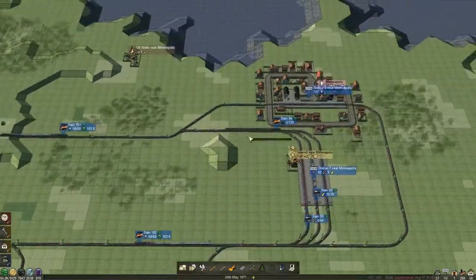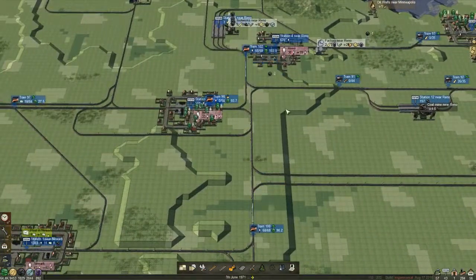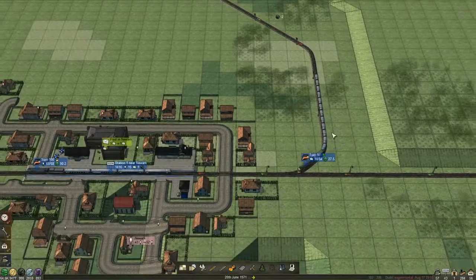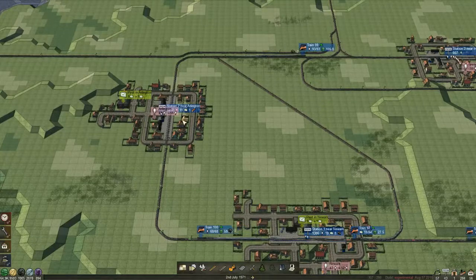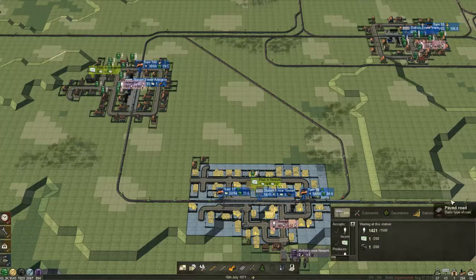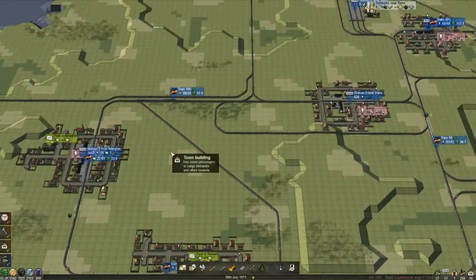We are clearing passengers out of these cities, at least a little bit. With the mail train I might need a second platform. It's kind of hard to add a second platform in at this point considering how big these cities have gone — I don't think we'll be able to actually add it in.